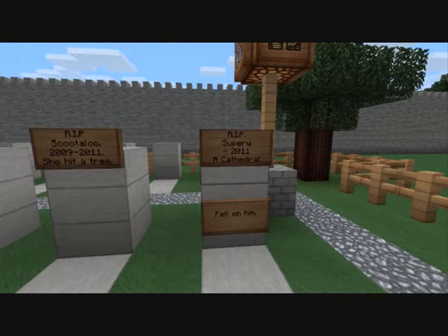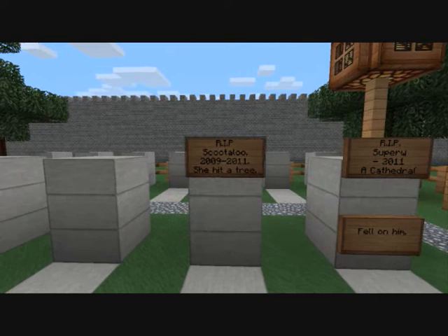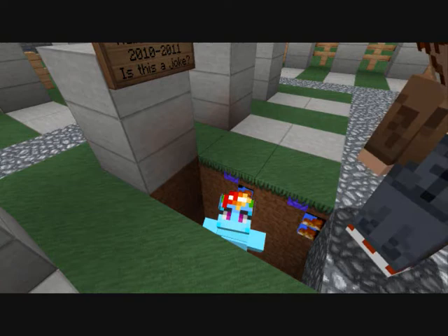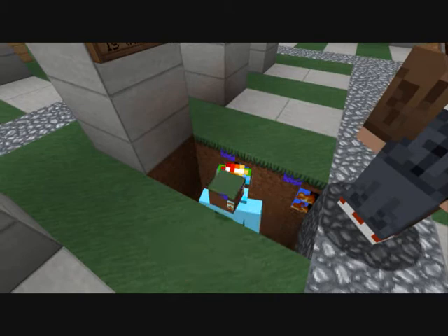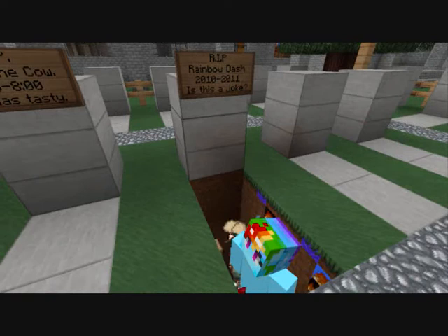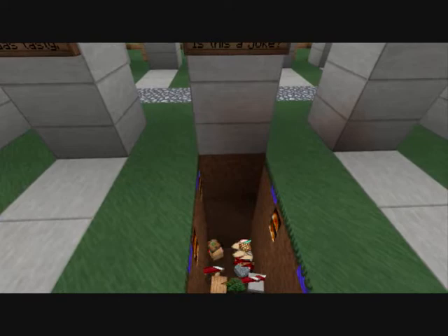St. Smee Cemetery. R.I.P. Super W, dash 2011 — a cathedral fell on him. R.I.P. Scootaloo, 2009 to 2011 — she hit a tree. Rainbow Dash. R.I.P. by Dignity. Betty the cow — she was tasty. And there goes Rainbow Dash, just died.